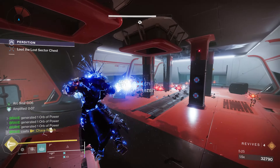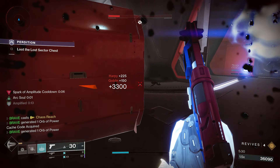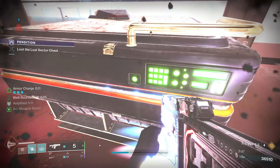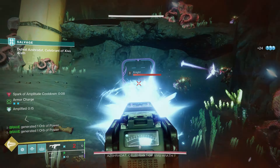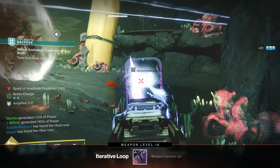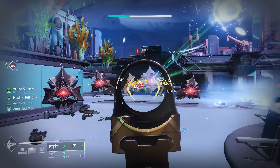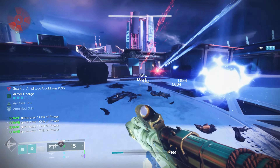If you really want to get crazy with this build, activate your rift — that gives a bit of grenade energy via the Bomber perk, and also activates the Arc Soul aspect, giving you Arc Buddies. Since you've been getting kills with Arc weapons and abilities you're probably amplified, making your Arc Souls supercharged with increased rate of fire. Getting kills with the Iterative Loop also activates Voltshot, triggering Spark of Ions and Spark of Discharge, both creating Ionic Traces, while Spark of Amplitude and Spark of Beacons also activate.